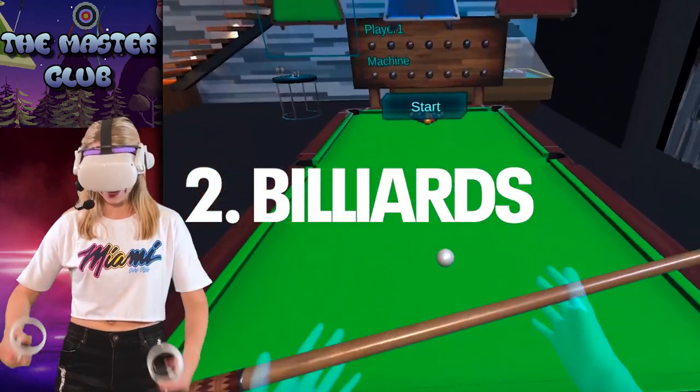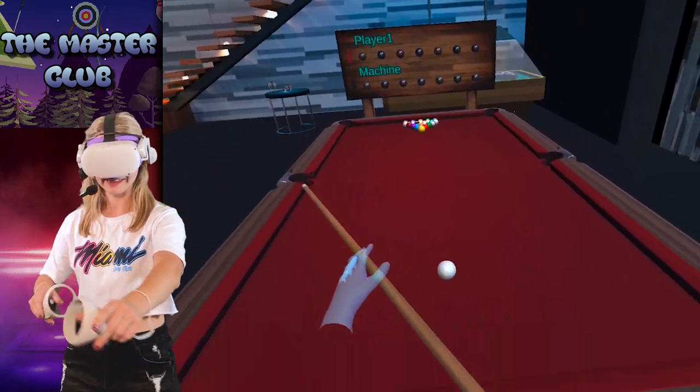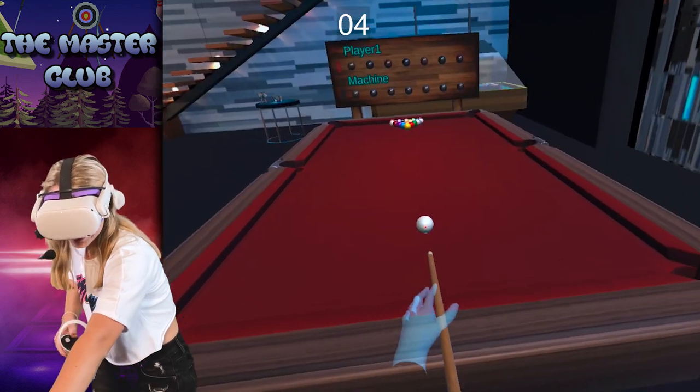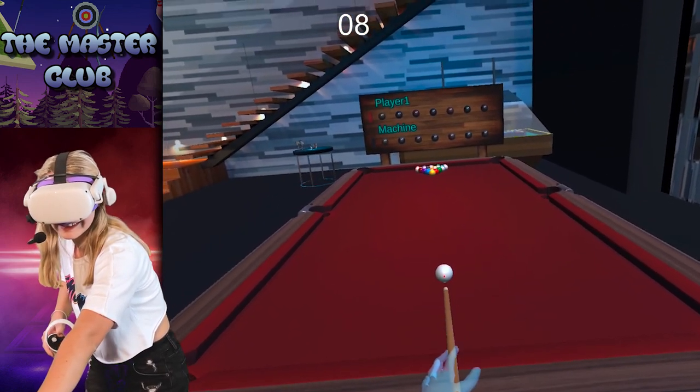Billiards! Yeah, I love playing pool. Let's see how it works in VR. It's like a laser pointer. No assist — only you and your skills. Well, there is a little bit of an assist. If I hold the trigger, it fixes on it.